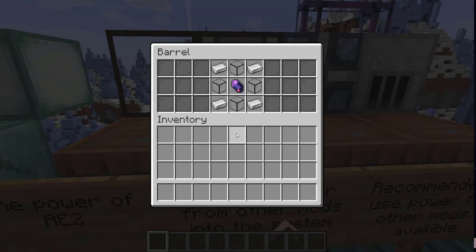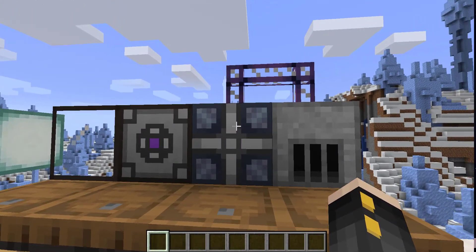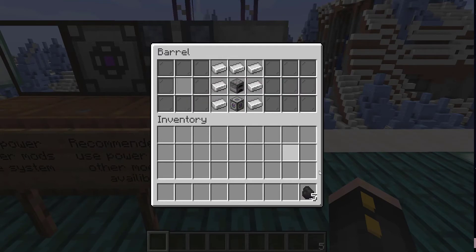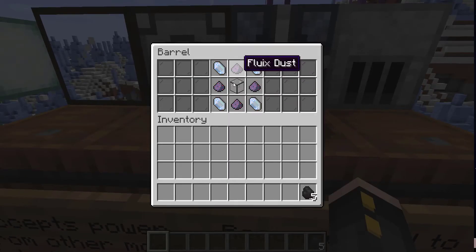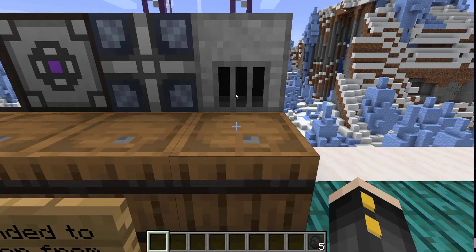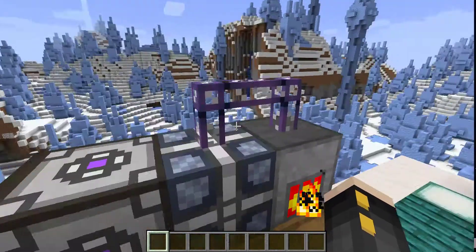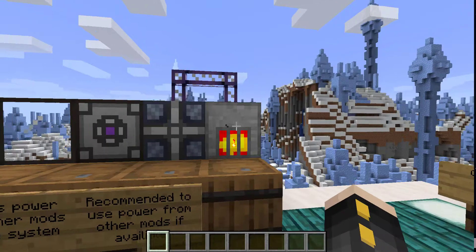The energy acceptor can accept energy from either the normal AE2 power generator, which is the only generator for power in this mod, or you can also accept power from other mods like Ender I/O or any other mods that have power. To craft it, you'll just need a Fluix Crystal, four quartz glass, and some iron. The energy cell is essentially a battery — all it's going to do is store power. The vibration chamber is a way to smelt any burnable item into power. That's essentially the basic way to generate power — you can put power into batteries with the vibration chamber, and this can be any burnable item like coal or wood.